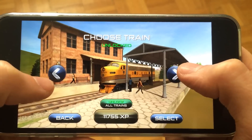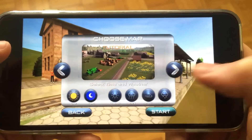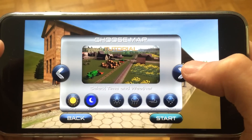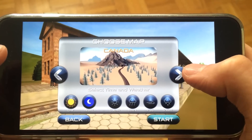Let's go ahead and select the fastest train we currently have, which is this big yellow one. Just tap select and you'll jump straight into the map selection. There are tons of maps to choose from like United Kingdom, Romania, USA, Germany, Portugal, France, and Canada.